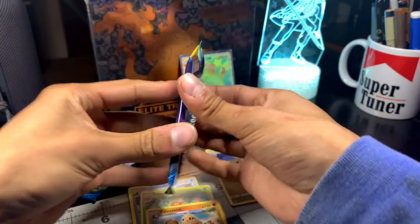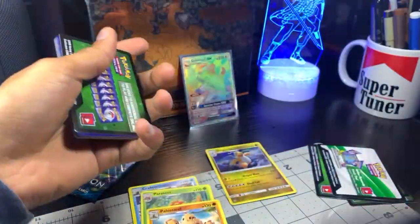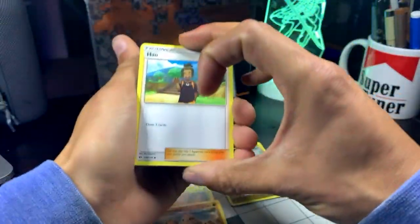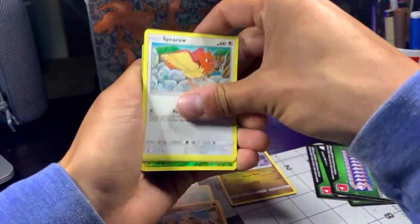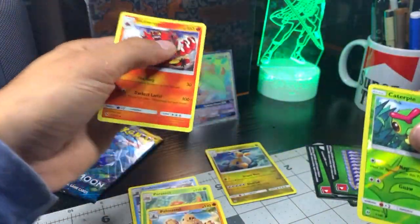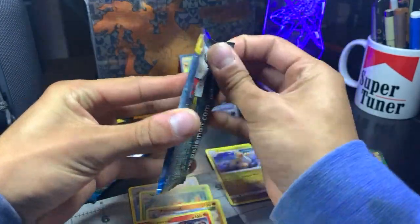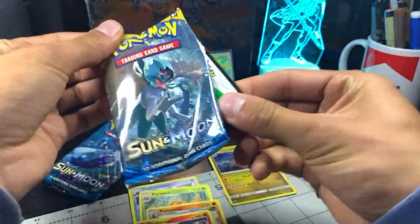Got two more packs to get through. I'm gonna do another opening with Tramplin's Path UTB later in the week. I'm going to go get some Shining Fates probably this weekend because it comes out this weekend — super excited about that. Dratini, Sideup, Speedipeck, reverse hollow, Caterpie, and an Incineroar non-hollow rare. I'm very excited for Shining Fates coming out this weekend. Hopefully the store is gonna be stocked up, but they did say they are very low on stock for Shining Fates, which really sucks.